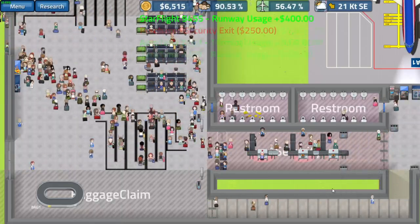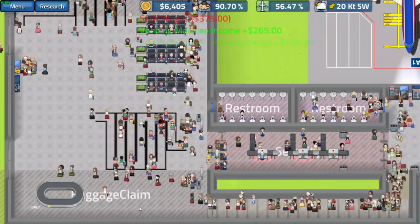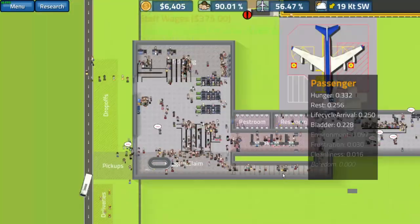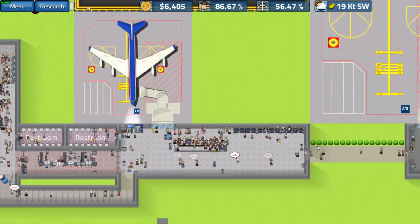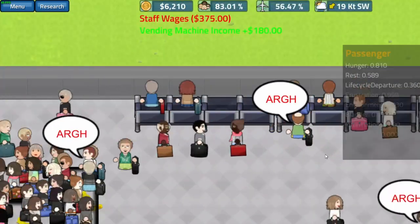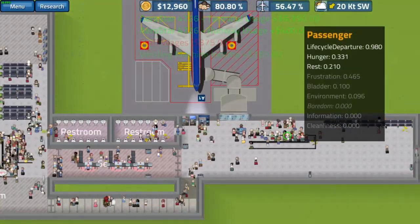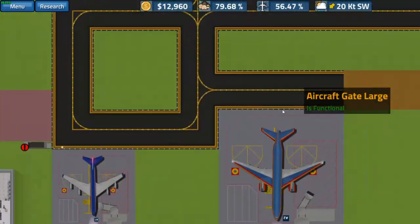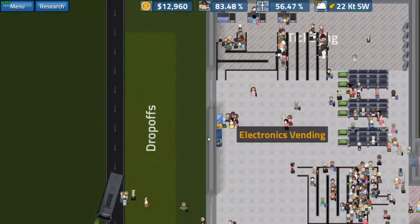Look at all these people. They seem to be enjoying the chairs, so that is good — although I put the chairs in backwards because I'm an idiot. Let's get some of these vending machines in so we're not causing delays.